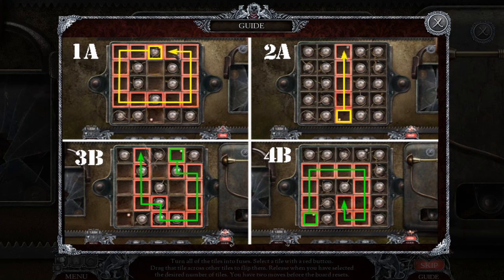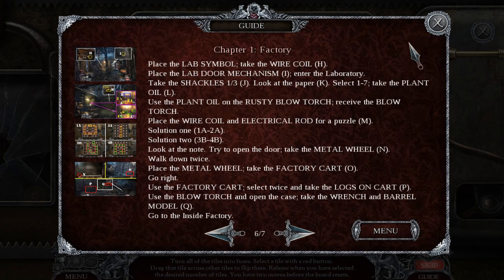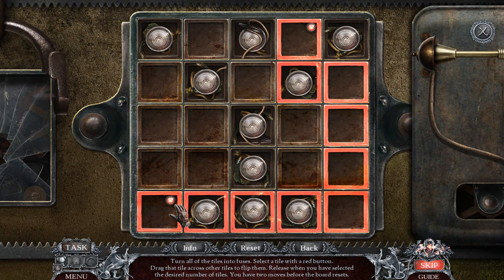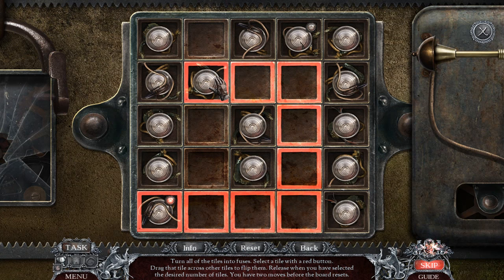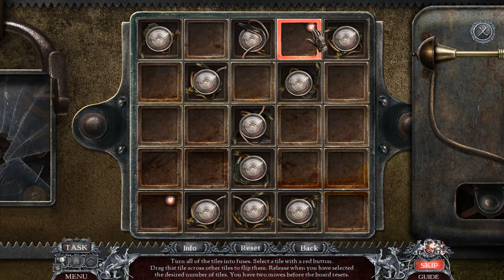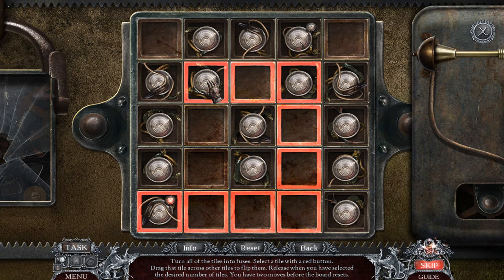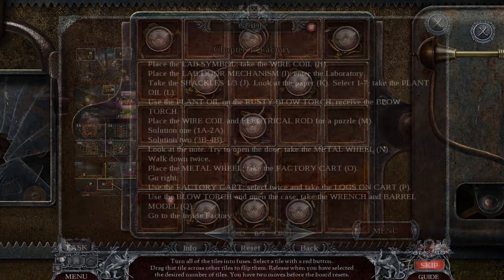Solution one, solution two, three — B, B. That doesn't even make any sense. So basically, try to like curl around with a backwards C. Alright, try one like that. Okay, let's try it again. This is nearly impossible without using a guide.